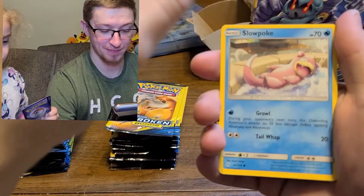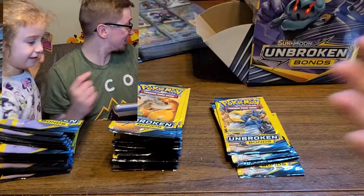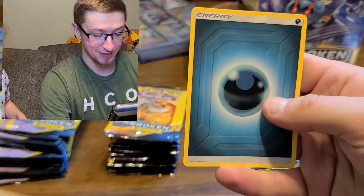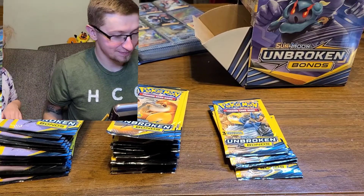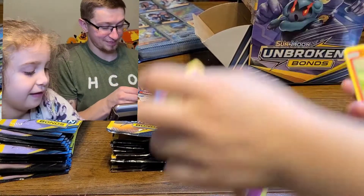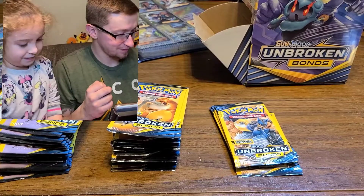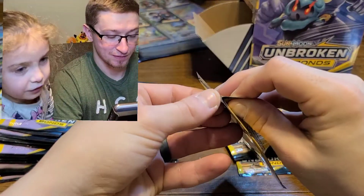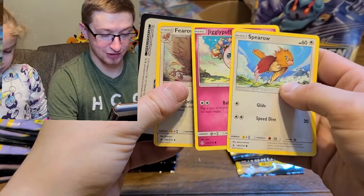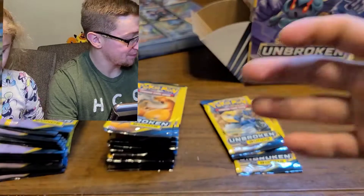Here is Mommy's - Slowpoke, Whooper, and Fairy Energy. Some of the boxes are back there for our Elite Trainer Boxes that we got the sleeves from. Castform, reverse Slowpoke, and Dark Energy. Wait, you got a Slowpoke too? Here is mine. Oh, good job! We got so many cards here. Fearow in here - that's Fearow's evolution. That's pretty cool. No rares in there though. Oh, it's rosy!